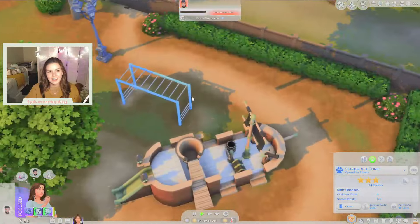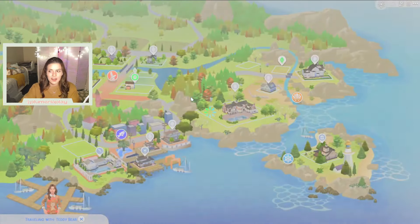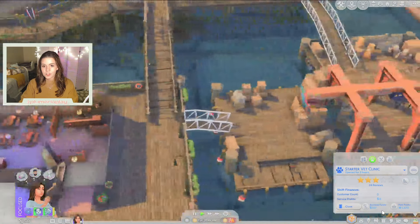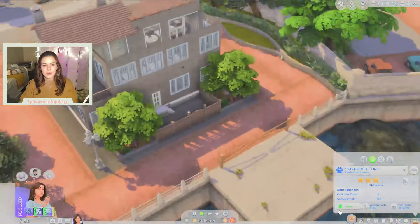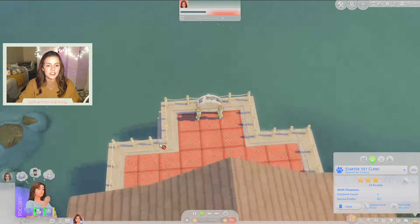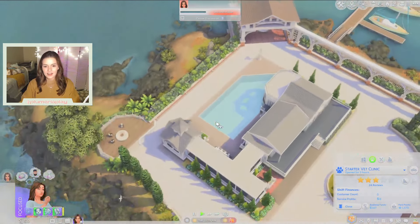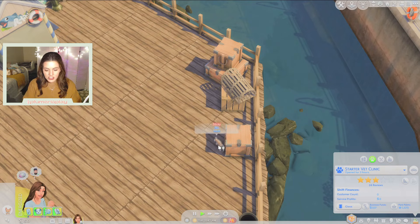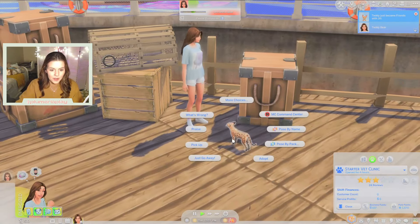I really thought there would be more animals here, but there's like no pets here at all. Aren't there a bunch of stray cats over by the dock area? Maybe we'll go down there. So far they've not made any money at our vet clinic today — I'm a little concerned about that. In my search for cats, I found this wedding arch that I had never noticed before — that's actually a really pretty spot to get married. Oh, I found a cat! This is Jill — Jill kind of looks like a leopard. Jill is adorable. Maybe we can befriend and adopt Jill.